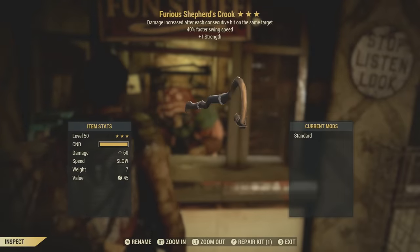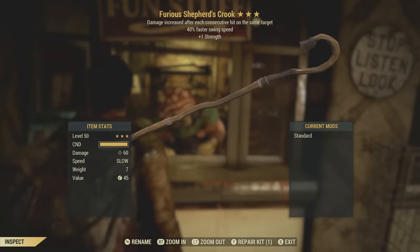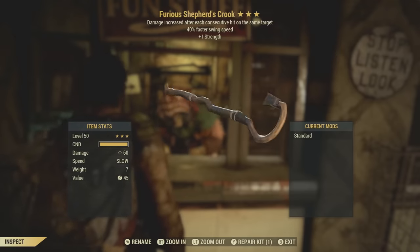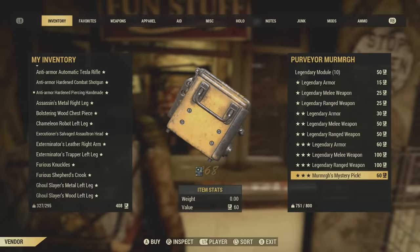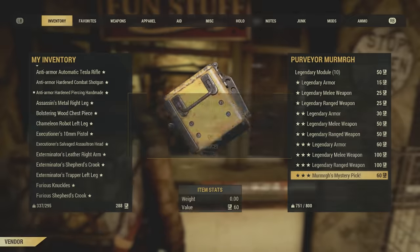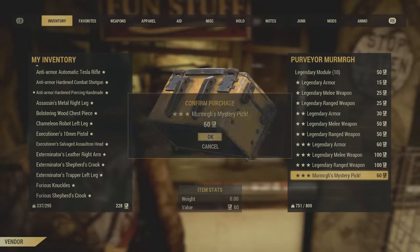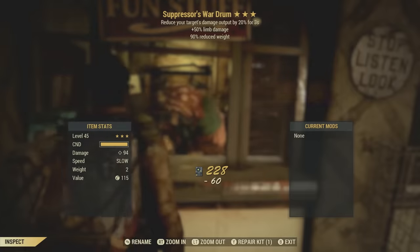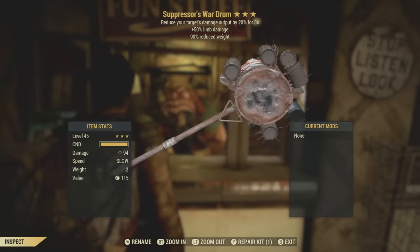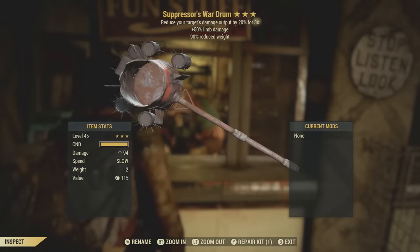Furious shepherd's crook — this is kind of a funny weapon. It doesn't have that bad of perks on it, but it's just not something I'm going to use. Still, an interesting weapon nonetheless. Another wood armor piece — as soon as I see wood, that just throws me off. Suppressor's war drum — reduced weight, 50% limb damage. This isn't horrible, but that's not something I'm really in search of. That's an alright roll.